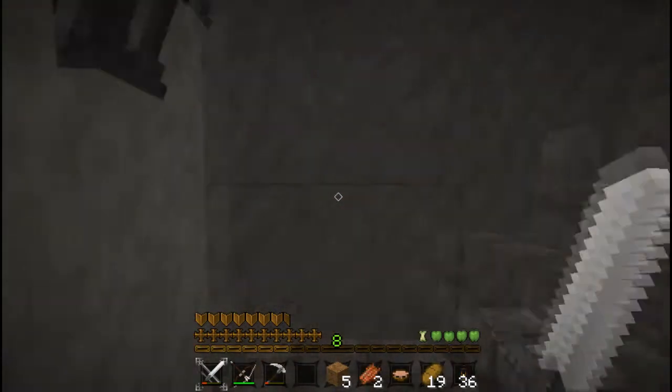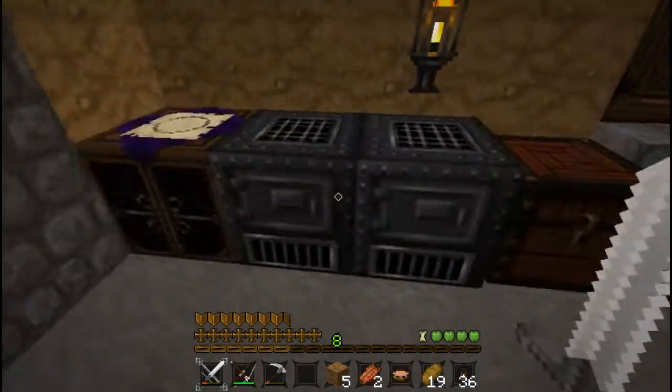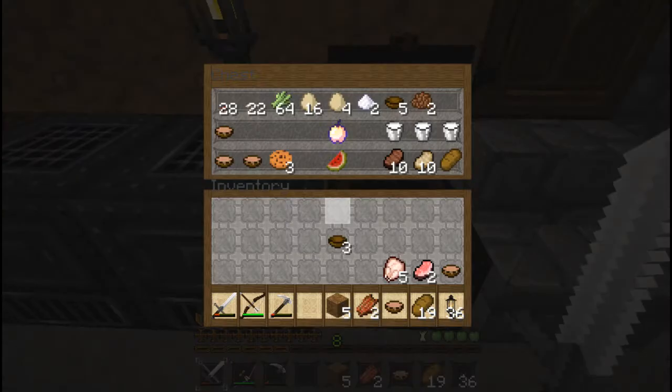What we need is to start building an animal farm. And I know just the place. We're going to do it in the cow plains where it will be easy to get cows. Ooh, glowing apple. I wonder what it tastes like.